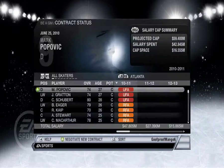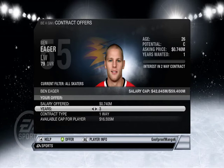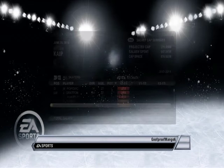Ben Eager — oh, you're gonna want a lot of money. Really? You just want that much? Okay. Cape Ryland, Cape — okay, you can get a two-year deal, sure why not.